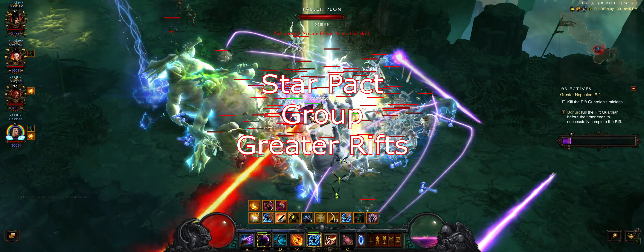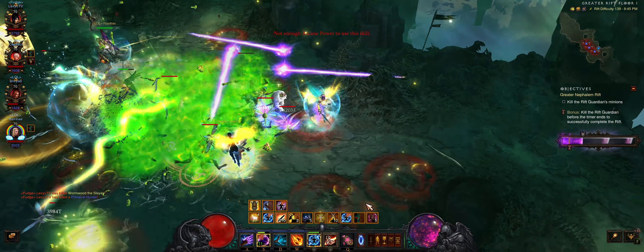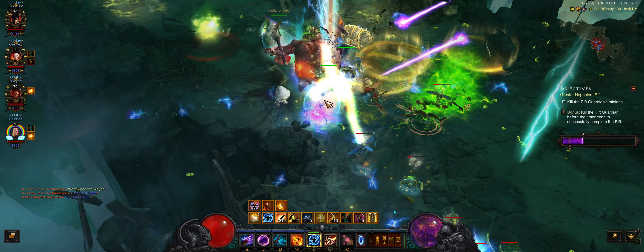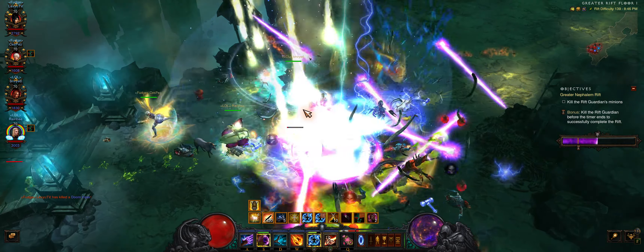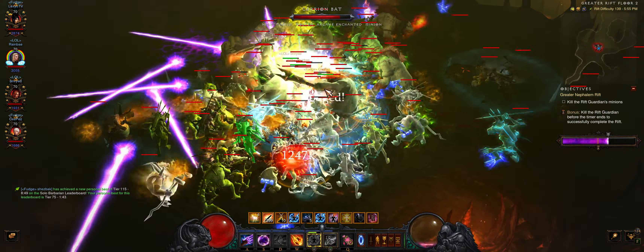Yo, this is Lex and this is a guide on Star Pact Wizard — the non-Archon version of the build. I recommend this build for people playing Star Pact for the first time, as this is the easiest variant to gear and play. You should have at least 1500 Paragon and almost all ancient items before attempting this build. The guide for the Bazooka variant that uses overlapping Archon stacks is linked below. I also plan on making a reverse Archon Star Pact guide soon.